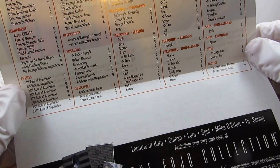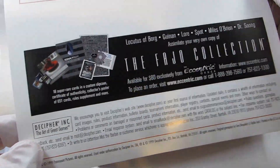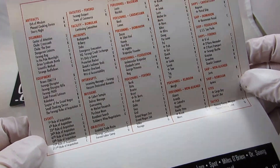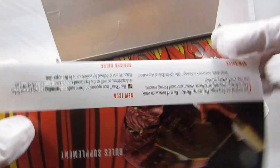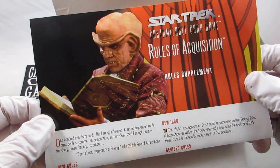In later sets like Death Star 2, they had it just all alphabetically, which was interesting for collectors — did you sort it alphabetically or by the way Decipher gave it to you? I sorted Star Trek by Decipher's layout, but for Star Wars I did it alphabetically.